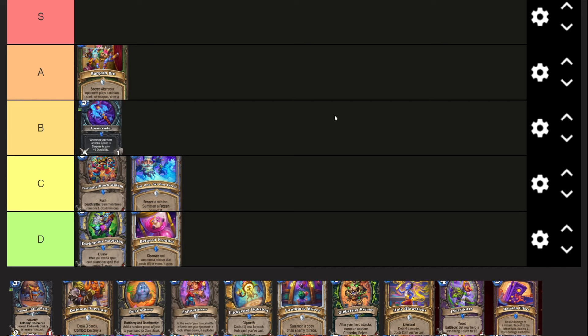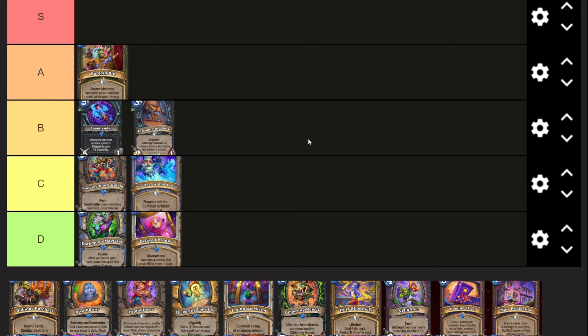Foam Render - five mana, five-one, Unholy one rune, whenever your hero attacks spend three corpses to gain plus one durability. I think this is a really good card, it would only go into Rainbow Death Knight since the only Unholy Death Knight is Even and you can't run this in Even. If it were four mana it would be an S tier card in my opinion, but Rainbow Death Knight is a deck for sure, just not amazing.